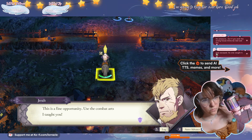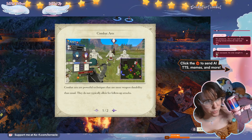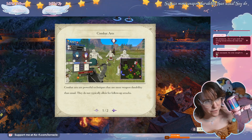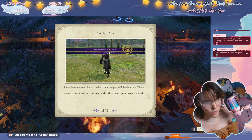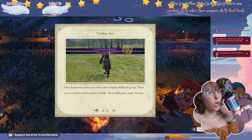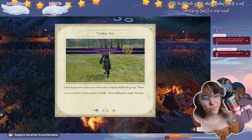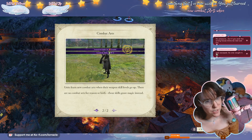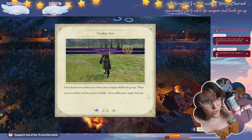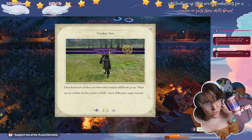This is a fine opportunity — it's the combat arts I taught you. Combat arts are powerful techniques that use more weapon durability than usual and do not typically allow for follow-up attacks. Units learn new combat arts when their weapon skill levels go up. Combat arts are not something I've ever used. There are no combat arts for reason or fate — those skills grant magic instead.